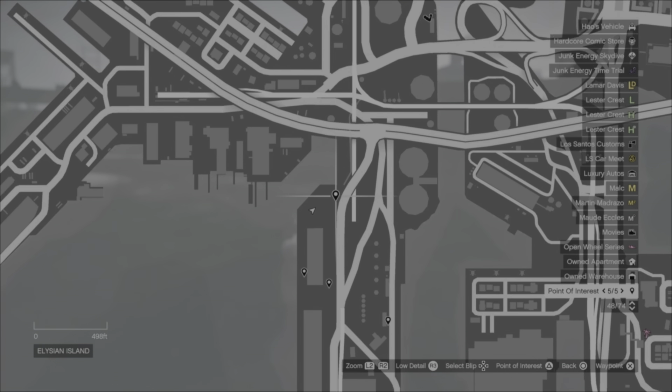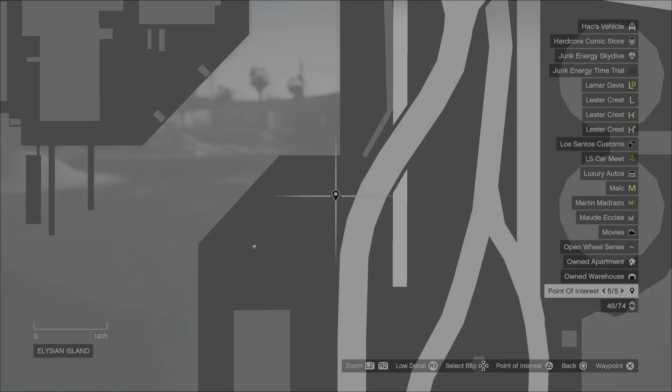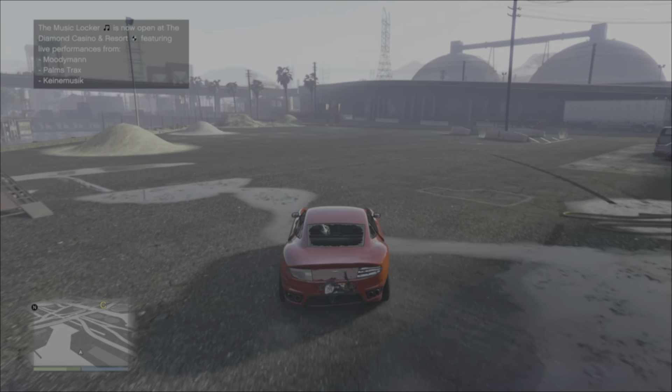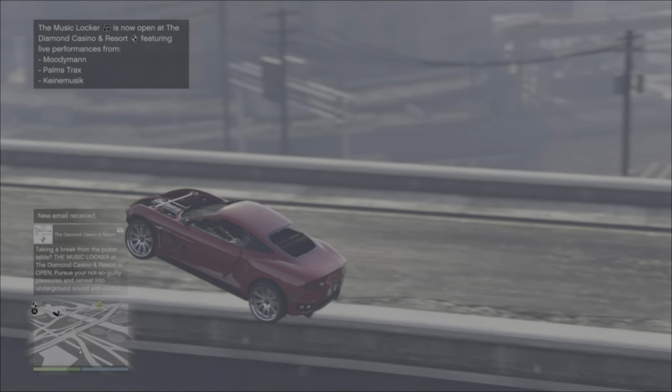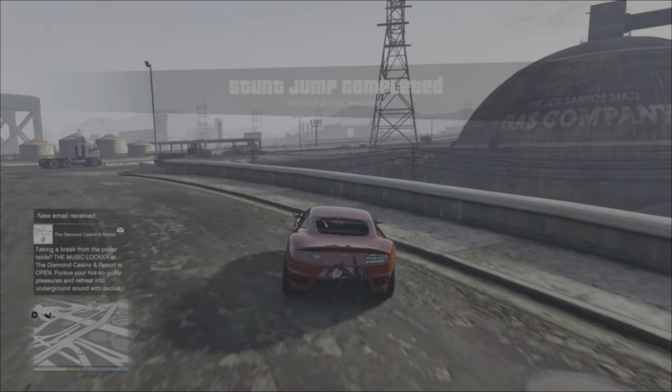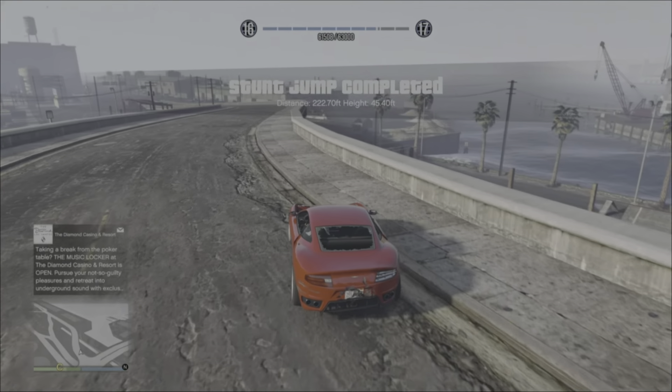Jump number five is fairly easy. It is a straight run up onto the ramp, and you're jumping up onto the upper road. You do need a little bit of speed to get the height to carry yourself up onto the road. Clipping the wall still counted for me there, so I got away with that one.